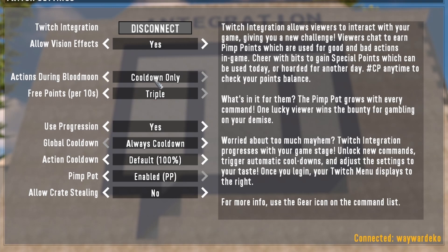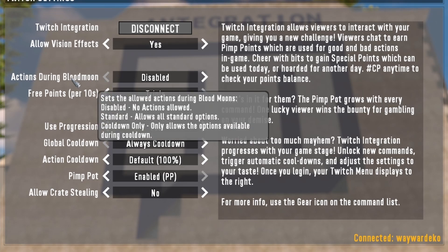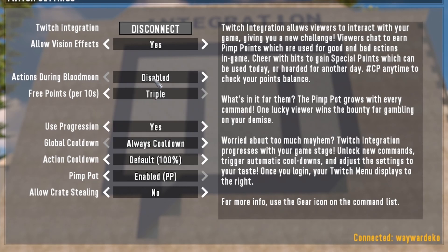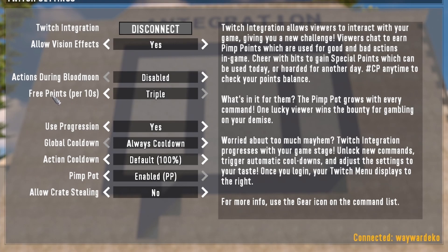Next is actions during a blood moon. This lets you decide how you want to play — you can say no actions during a blood moon, allow the standard actions during a blood moon, or allow only the actions available during countdown. That allows you to switch up how your game is played. The next setting is how many free points you're going to award.